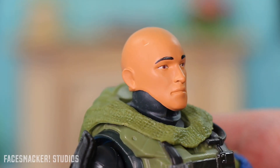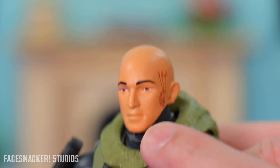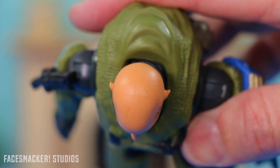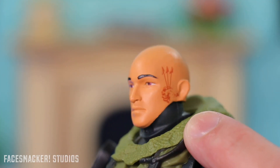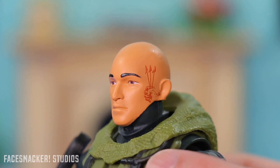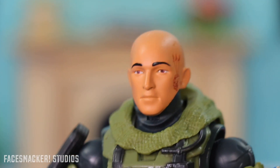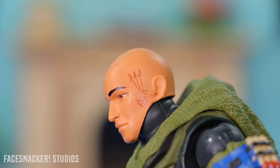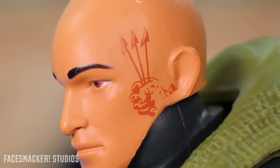Starting with the head, we get the unmasked sculpt of Jun. Overall the paint does look kind of toy-ish, as does the sculpt. But at the same time, it's based off the game whose graphics weren't that great back then, so it kind of matches. Although I'd love to see Jazwares pick up the face tech that Hasbro has one day. He's got a really cool tattoo on the side of his head — I don't remember seeing that in the game, but I'm sure it was there.